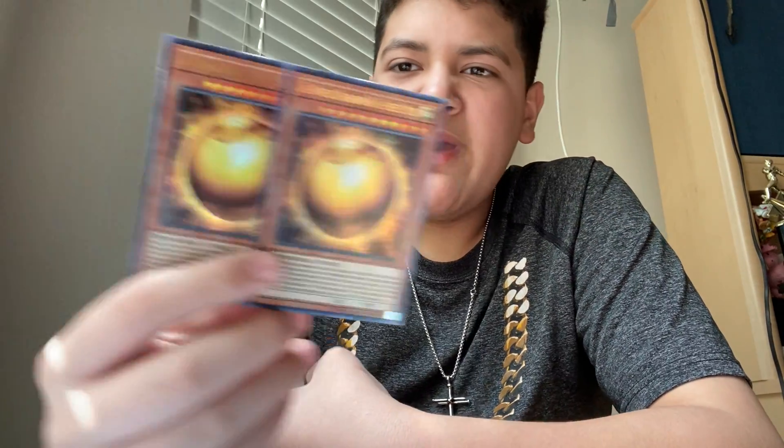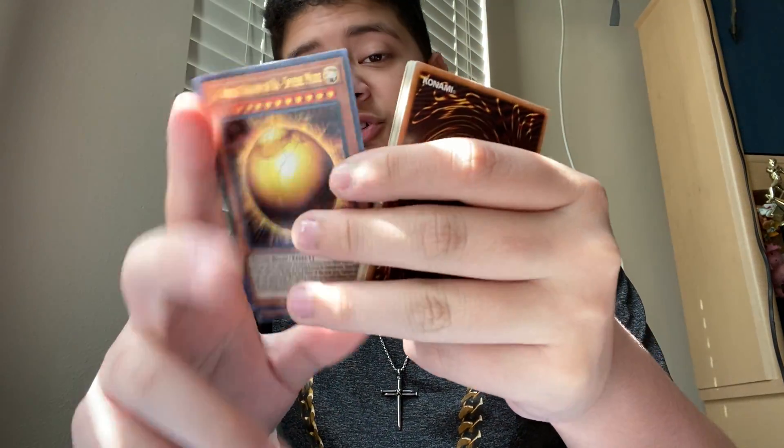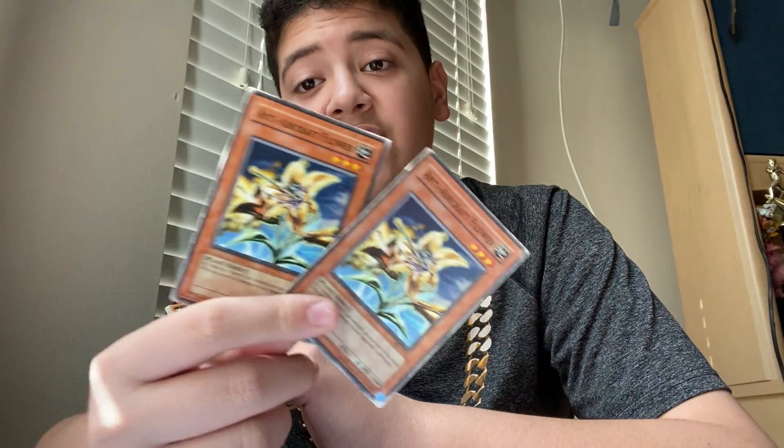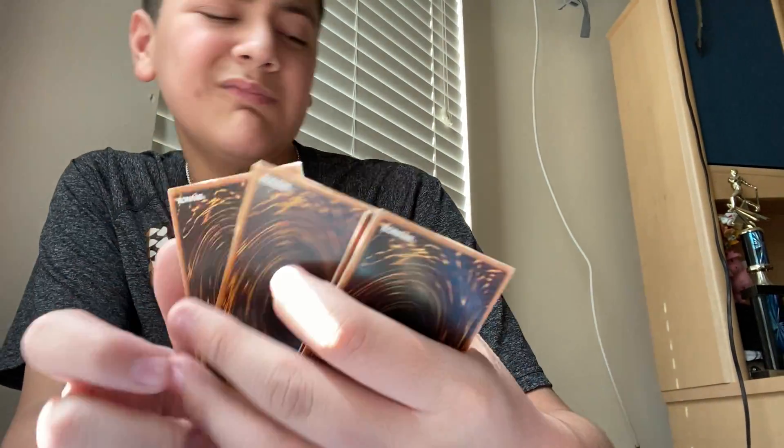Next up we have our monster removal, which is the Winged Dragon of Ra Spear Mode: tribute three of your opponent's monsters, summon this card to their side of the field, and then at the end of their turn get it back. Two Anti-Aircraft Flowers: you can tribute your insects to do 800 damage, so for one insect that's 800 damage. Marshmallow cannot be destroyed by battle and if it is attacked while face-down your opponent takes 1000 damage — in competitive probably wouldn't be great but in casual it works.